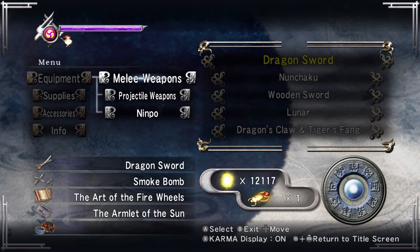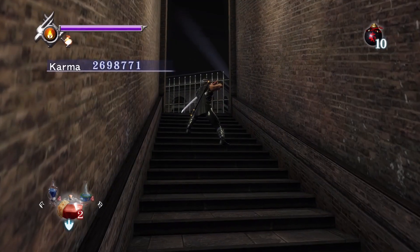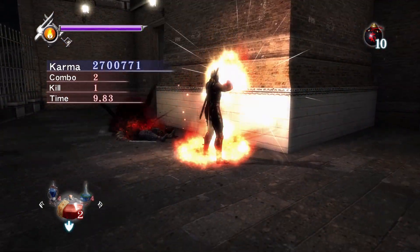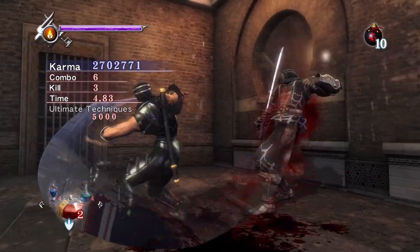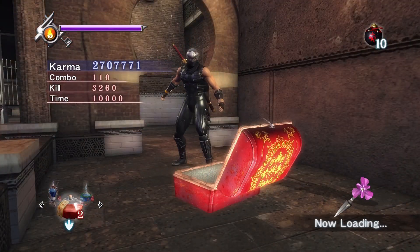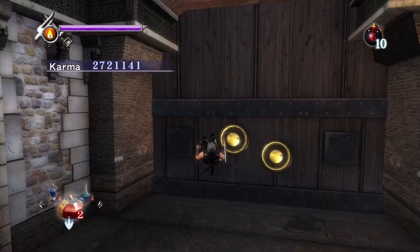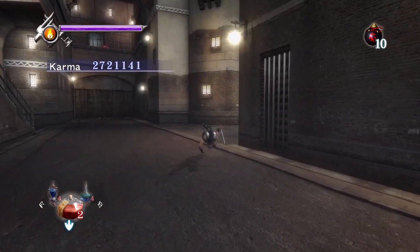I'm going to use the nimpo trick — it's a method of not having to worry about charging. One nimpo kills him, the other nimpo kills him, I have essence to ET, and then forward Y or UT this last guy. That nimpo is really good for that. I can't believe I got a blue there, honestly — blues just seem so much rarer in Sigma. Even on enemies that usually drop blues, you seem to get way less blue drops in Sigma.